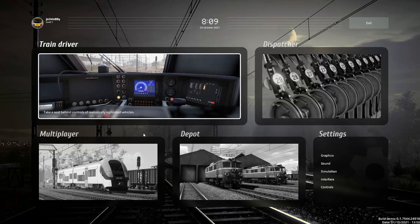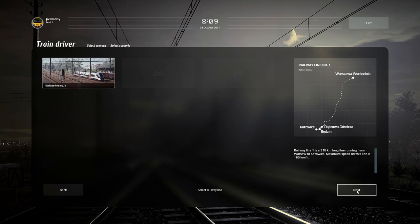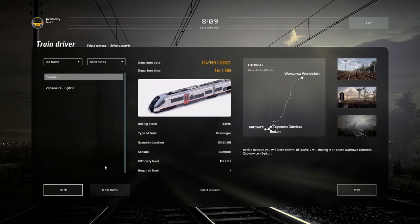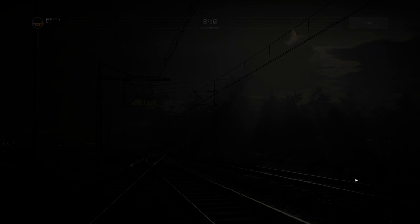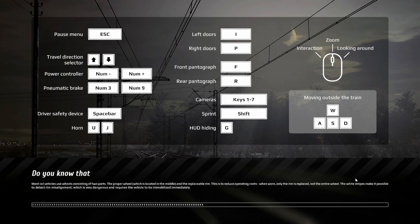Hello everybody, it's Joe here and welcome back to SimRail 2021. We're going to be taking a look at the demo again today - it's the second and final episode of the demo, well for now. The demo has two situations: the tutorial where we learned to control the 34WE EMU, which we did last time, and then the other route. I thought we could do this today and see if we can translate what we learnt. Will we be able to do it? I don't know, but we'll have a good go.